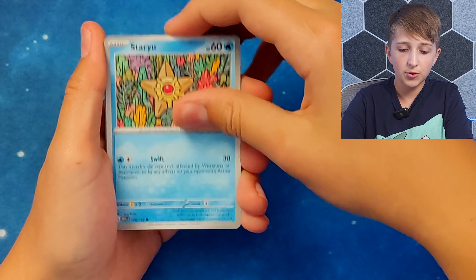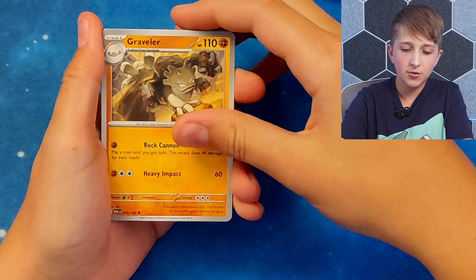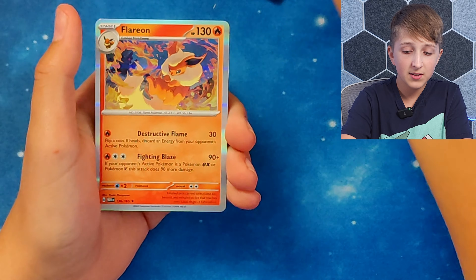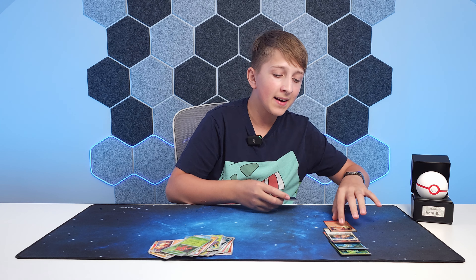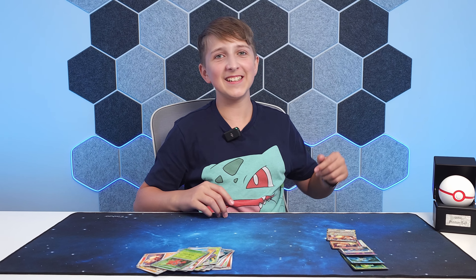Energy, Geodude, Staryu, Charmander, Spearow, Executor, Graveler, Arcanine, Butterfree, Paras and a Flareon Hollow. So nothing in there but we did get a Kangaskhan EX which is not bad. That was the video guys — comment down below and I'll see you next time.